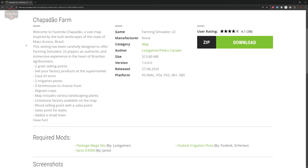This map includes two grain sell points, the ability to sell factory products at the supermarket, a Case IH store, two irrigation pivots, and three farms to choose from. There are custom crops on this map, one of which is peanuts. The map also includes various landscaping plants, a limestone factory, a wood sell point, a sell point for bales, and a small town.